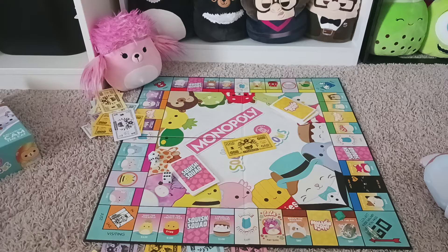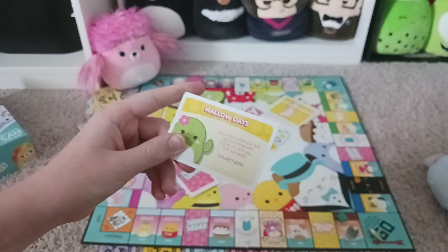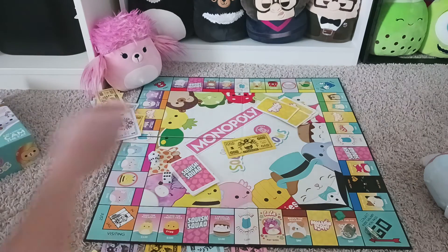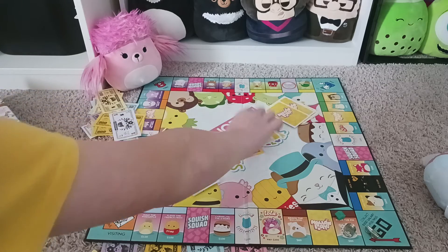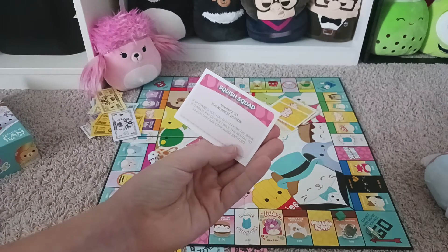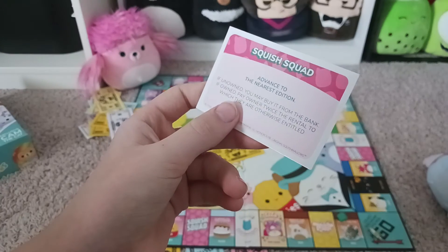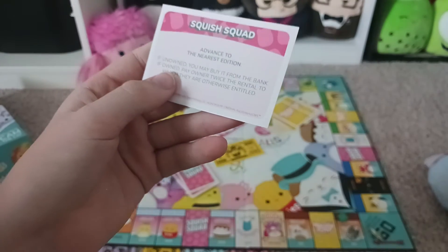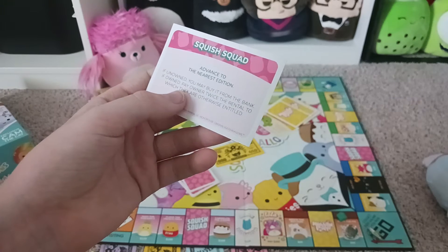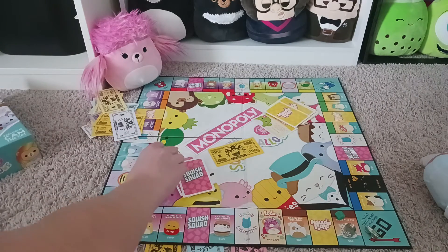Next we have special spaces. If you land on Mallow Days, you pick a Mallow Day card and do whatever it says. For example: you help Marista the cactus promote equality for all the squads - collect two hundreds. Then you pick up two hundred and put the card under the pile so you know you did it. If you land on Squish Squad, pick up a card from there - for example, advance to the nearest edition. And read the fine print: if owned, you may buy it from the bank; if owned by another owner, pay twice the rental.